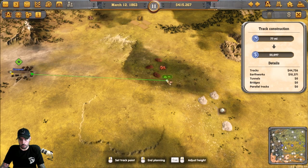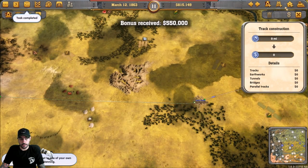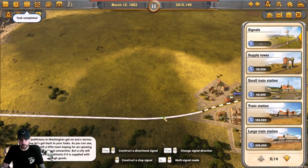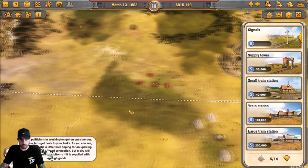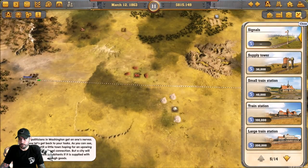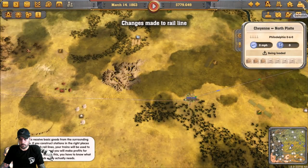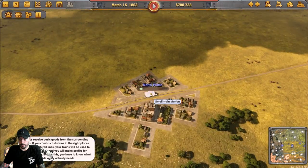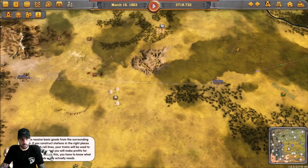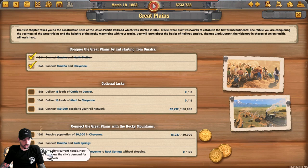Run the track with minimum incline — keeping it at 1% throughout is fine. Add signals on each side. The tutorial reminds us that a city will only grow if supplied with enough goods. Cities receive basic goods from surrounding areas, and your trains make profits from transportation. To get the President's Medal you must complete all tasks in half the allotted time — very important to go in order and be aware that some tasks have earlier deadlines than others.